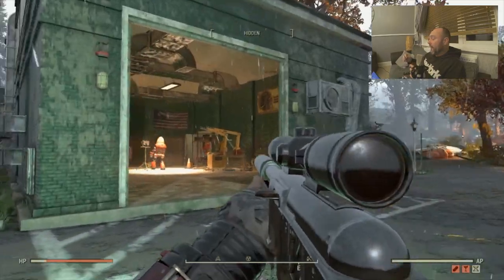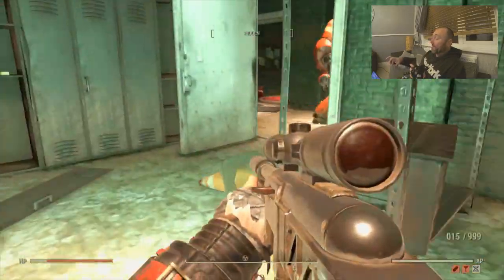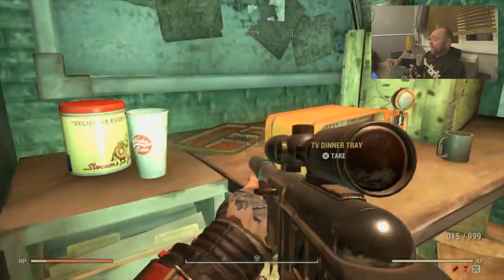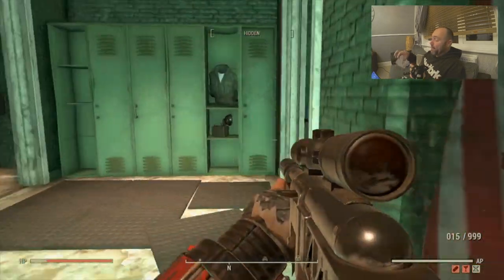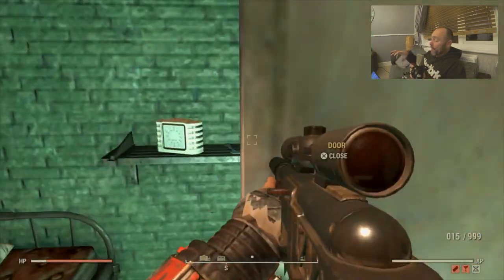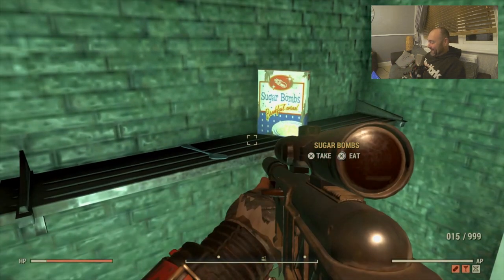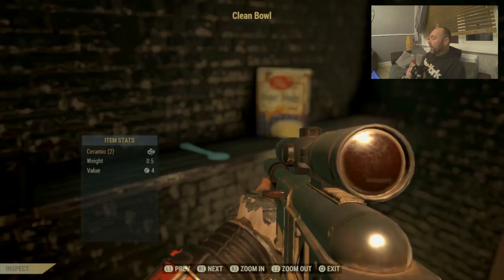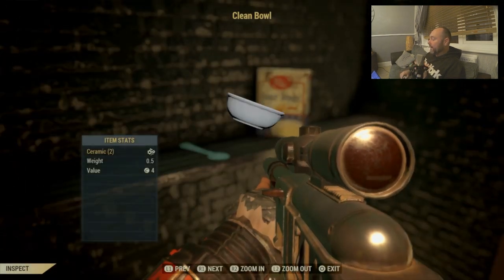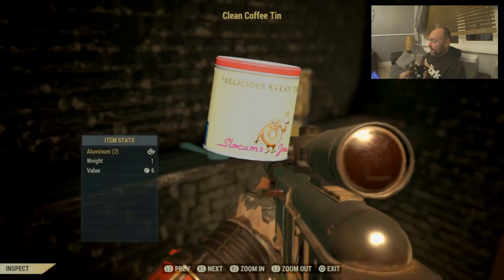Now we're in the White Springs section of the video. We've got the clean coffee tin, we've got the Wake Master clock — look at that — and a clean bowl, so clean you can eat your dinner off it. The Wake Master clock always looks good, and the coffee tin as well.